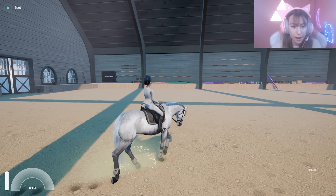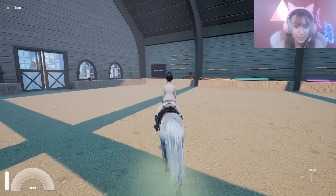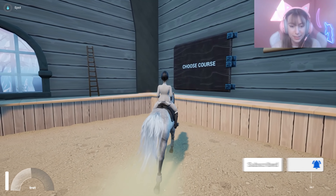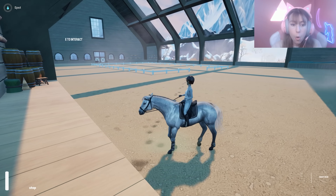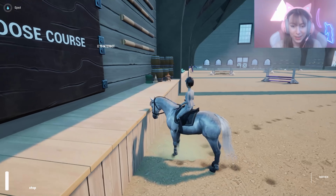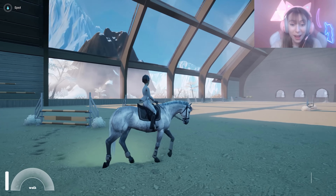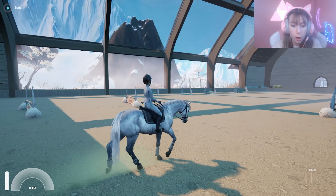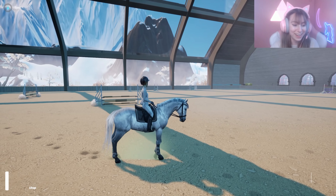Look at Spot - my beautiful bestie! I love the spots. Okay, so we can kind of just walk around and do stuff. What's this? We can choose a course over here - I want to see what this is about. Let's press E. Oh - jumps or dressage arena? Fancy! E jumps three - we have jumps now! You can raise the jumps, you can lower the jumps - that is insane!